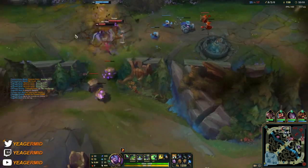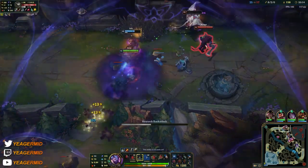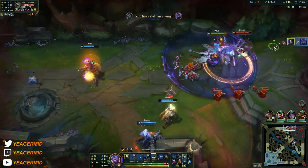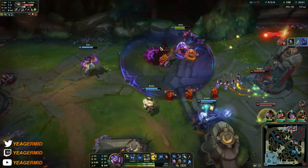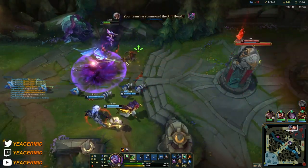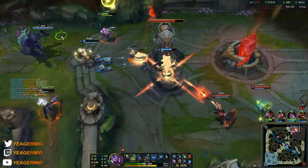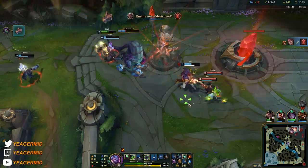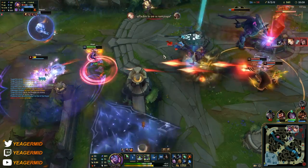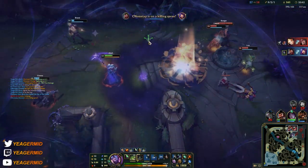That's a fight starting topside, so let's get in there. We did not want to flash but it looked like we had no choice, so we'll take the kill. We can just use that ultimate to dodge that Q as well, because otherwise I think we would have died to that Lux ultimate — she is pretty fed as well.